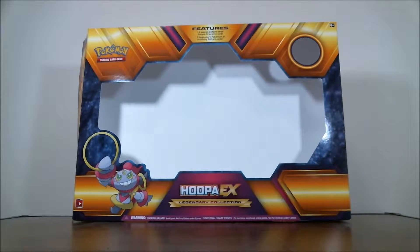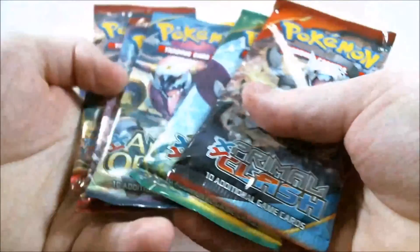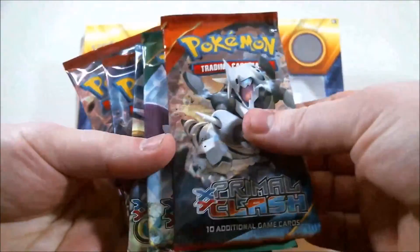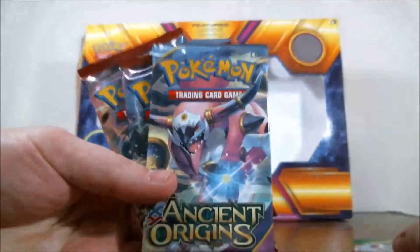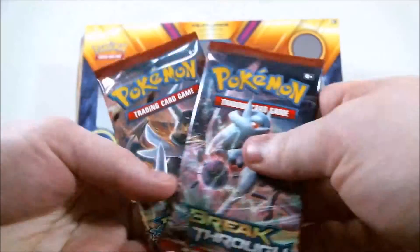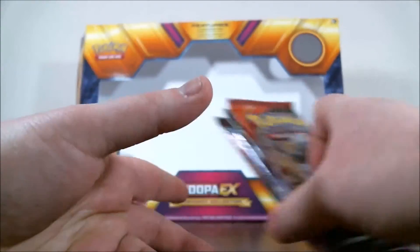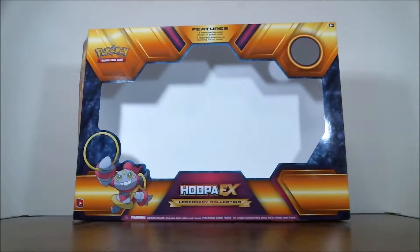And we're back! I know it was only a second for you guys, but it was a few seconds for me to throw some garbage and show you this empty box. Inside, like I said, we have five glorious packs to open: one Primal, one Roaring Skies, one Ancient Origins, and two Breakthrough. We'll get to them in a second. First, like last time, I'd like to showcase the promos.